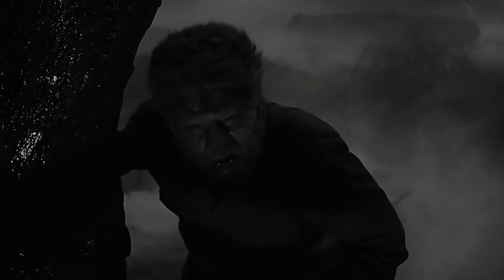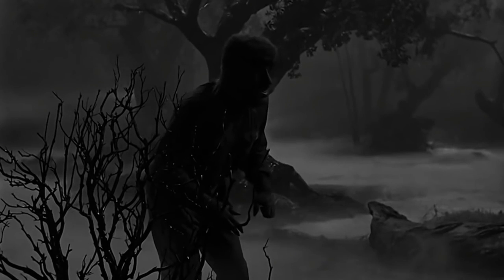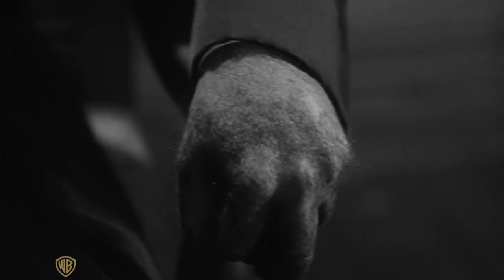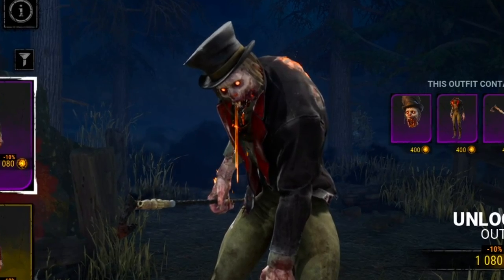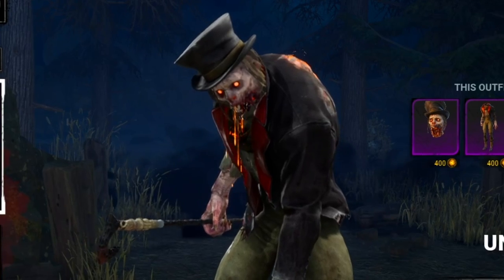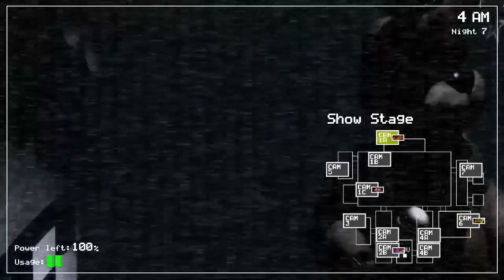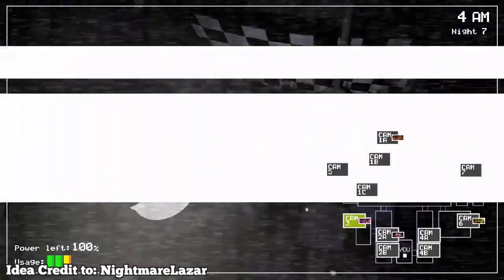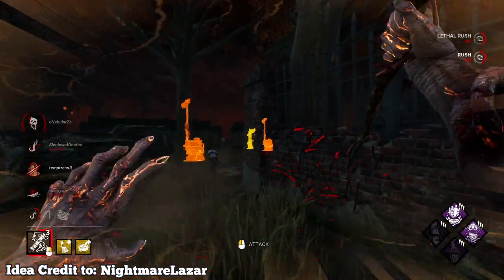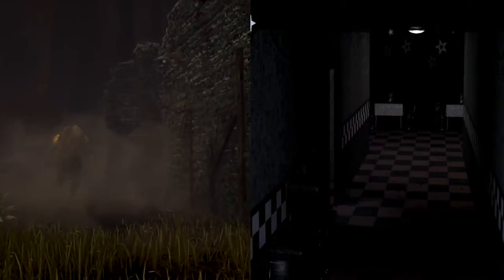For the Blight, we just saw William Birkin from Resident Evil come in, but I could think of three other options. First is the Wolfman or a classic Universal Werewolf — if we're never going to get an original Werewolf chapter, might as well make it a skin. Second is Mr. Hyde from Dr. Jekyll and Mr. Hyde; there's already a Mr. Hyde-like skin on the Blight set in London, which is exactly where that novel takes place. The top pick for Blight would be Foxy from Five Nights at Freddy's — in the original FNAF, Foxy runs down the hallway, and the Blight's rushing ability with his weapon held high really does seem like a Foxy animation.